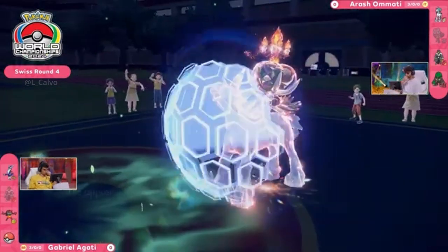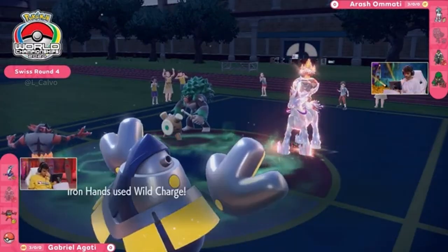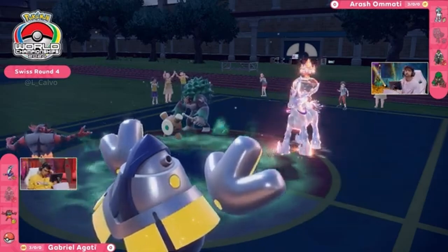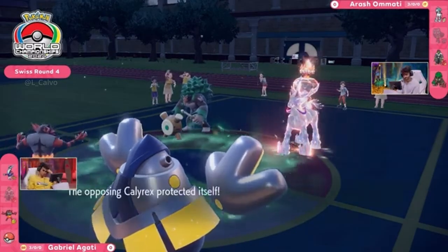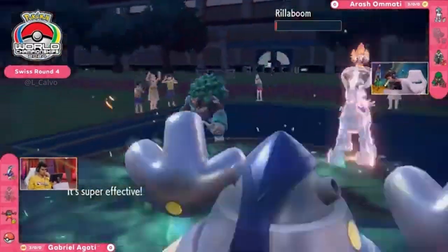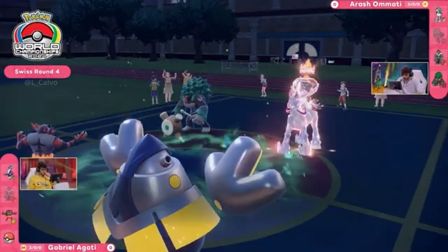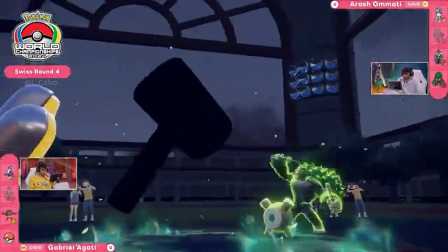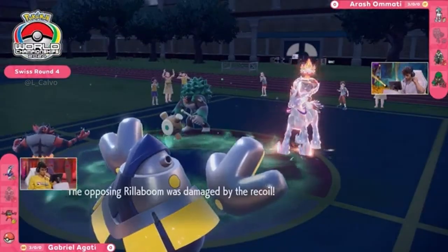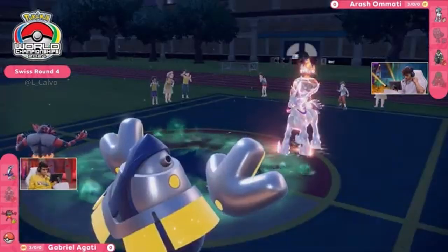That's one of the things about why Rillaboom could fare so well into Miraidon — the capability of rewriting that terrain. It's been two turns throughout this trick room that Arash has had to Protect to make sure Calyrex isn't getting KO'd. The first attack does hit into it; Flare Blitz is the follow-up from Incineroar targeting Rillaboom — super effective, but it still survives by a sliver. Wood Hammer knocks out Incineroar through recoil, and great damage into Iron Hands. Free swap to bring Urshifu back in.